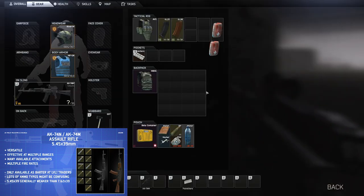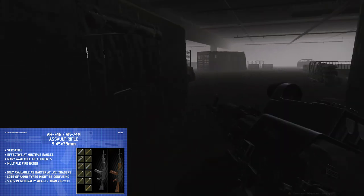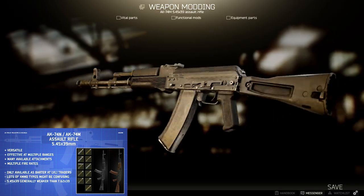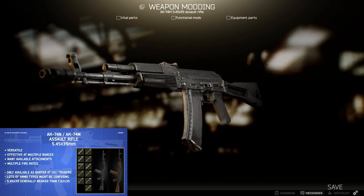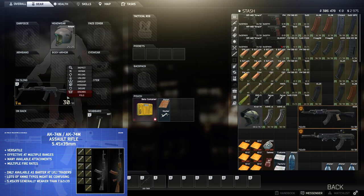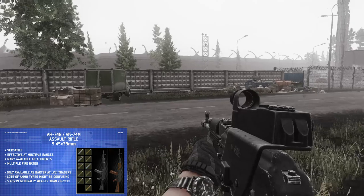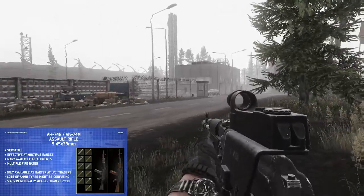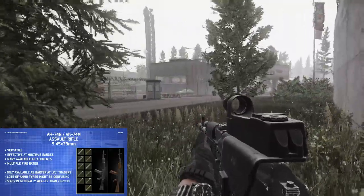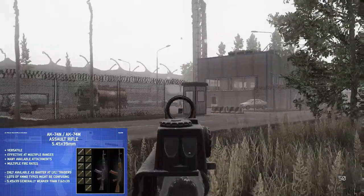The main downside — and why a lot of people don't run these guns — is the caliber. It's 5.45x39mm, and that round is not as good as the 7.62, especially for penetration. The base rounds you'll commonly find — PS or PRS — don't penetrate armor very well, so the gun struggles against players wearing even mid-tier armor.